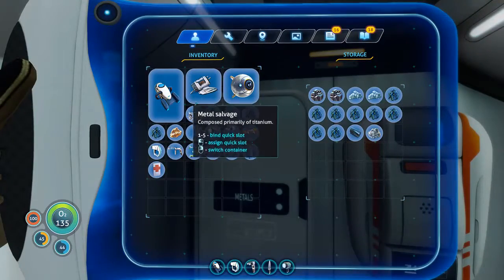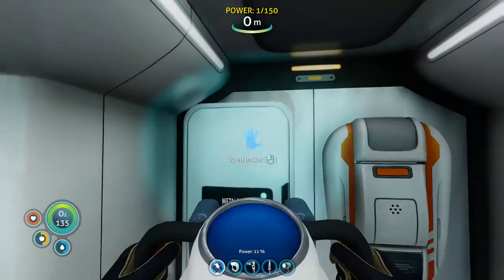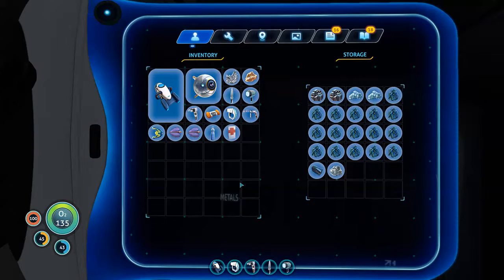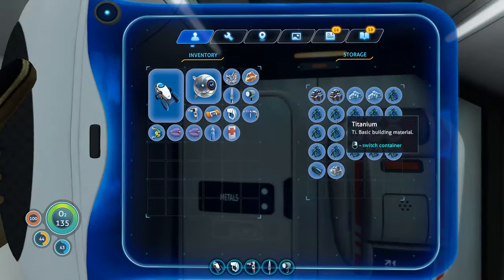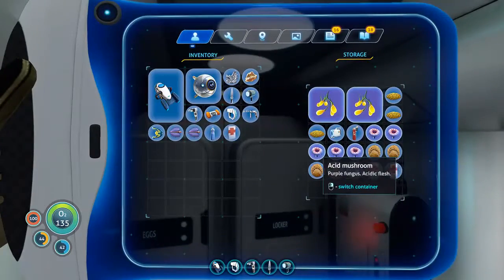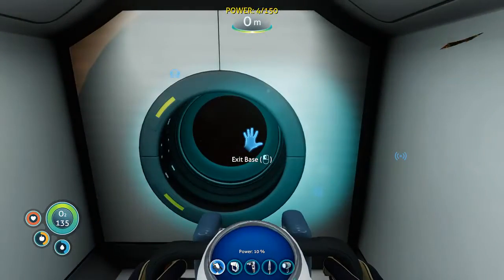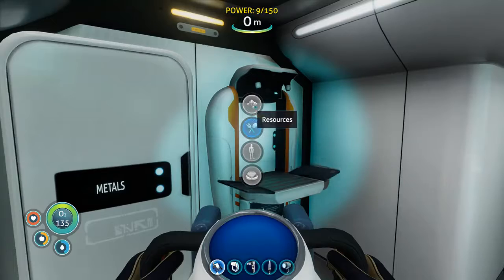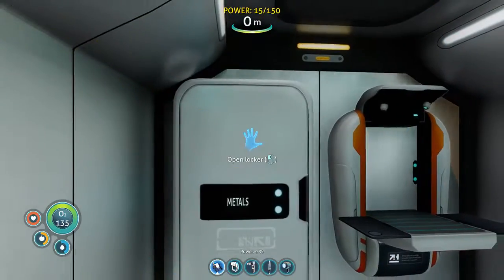You'll be able to pretty much do anything in the game once you have the Seamoth. There's no reason to keep salvage without turning it into titanium, right? Just confirm. Yeah, but you know, I thought that was what right click did. That's gold — apparently I found gold somewhere.